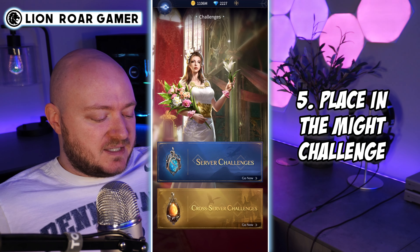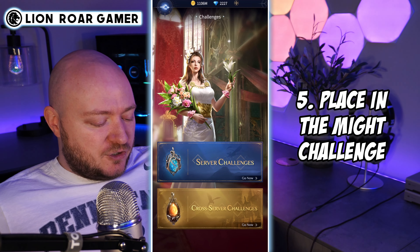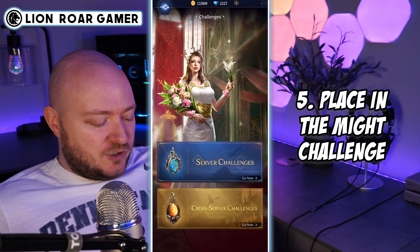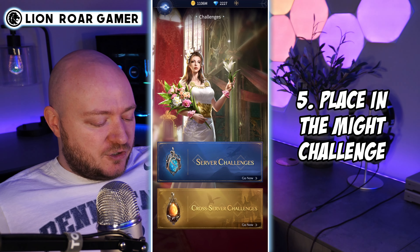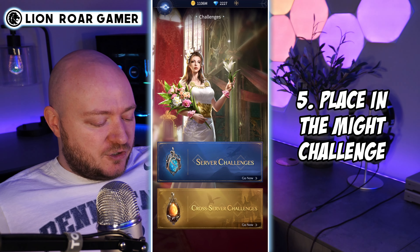Next up, there is a might challenge. It's not up right now, but when you click on challenges in the upper right-hand corner, you're going to see a might challenge occasionally show up in the server challenges or the cross server challenges. When that's the case, if you place pretty high on the leaderboard, you get a lot of diamonds. In fact, it's the biggest chunk of free diamonds I think I have seen — up to like 4,000 diamonds if you get first place, which is absolutely incredible. I will have future videos on how to place highly in that might challenge, so make sure you're subscribed for that.